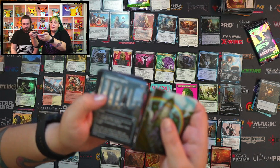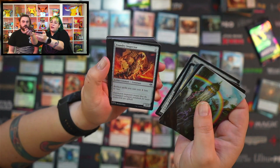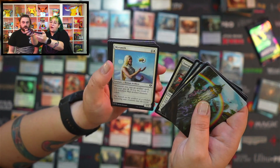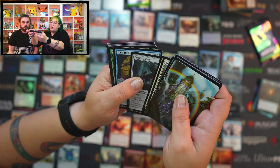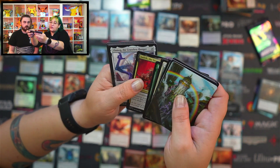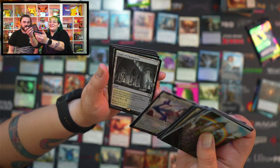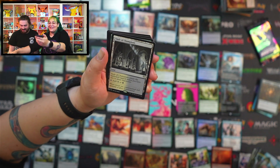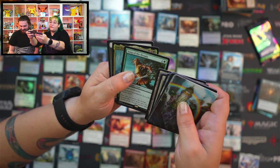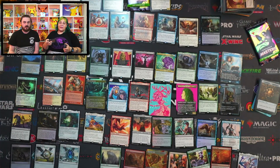Commander's Sphere, Cultivator's Caravan, Staunch Throneguard, Foundry Inspector, Sunspear Shikari, Meersmith, Geode Golem, Loyal Drake, Ovia Pashiri Sage Lifecrafter, Judith the Scourge Diva, Ulamog the Ceaseless Hunger — oh, this is great! Vault of Champions, Song of the Dryads, Selqua Death Keeper and a Soldier Zombie token. This is what we need. I'm so happy we can pull Ulamog.